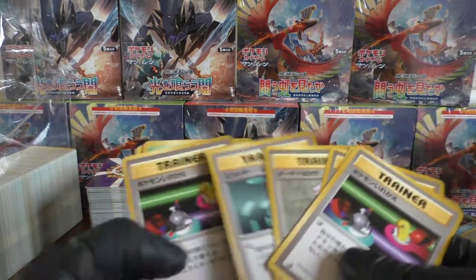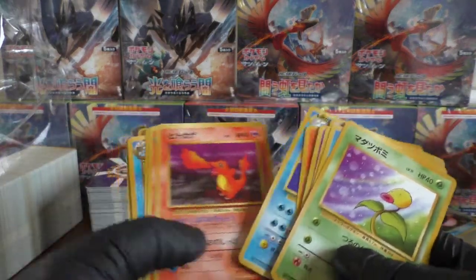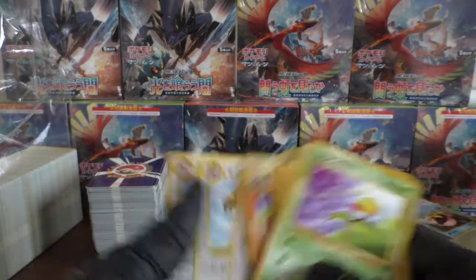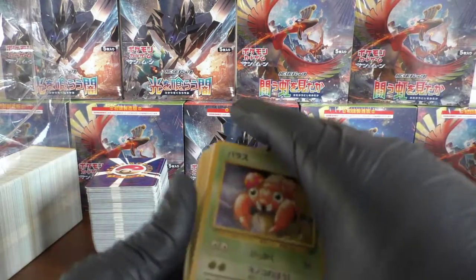Just going through some of the trainers. We have Bellsprout back to the Pokémon. See if we can find a nice little haul of holos again. Picked up quite a few decent cards there — the Blastoise is looking very nice. Let's see if we can continue on that front.